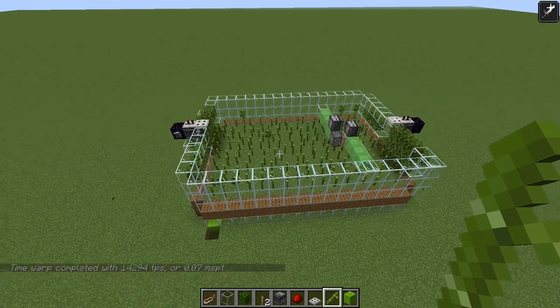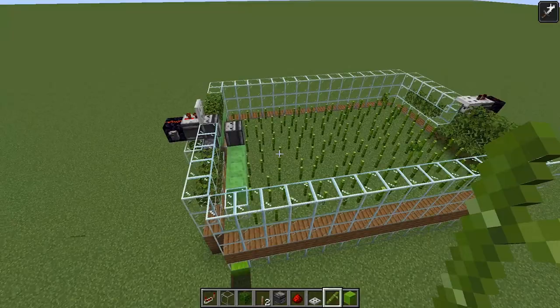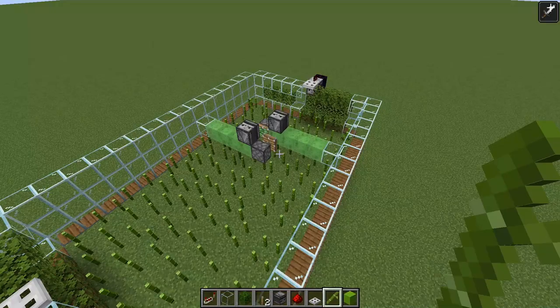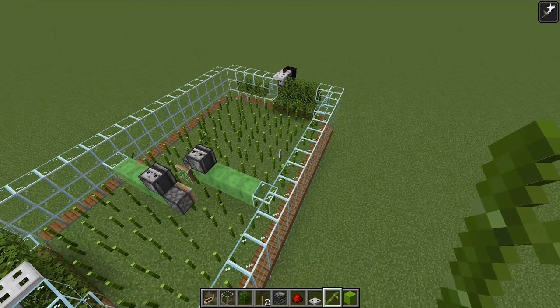So you want a super simple bamboo farm with a flying machine that you can make industrial size. This design you can multiply - you can make it as long as you want, and you can even make it double the width. It's a flying machine flying back and forth over some bamboo with hopper minecarts underneath. This is a great design if you want an automated fuel source or to make an automated furnace array.